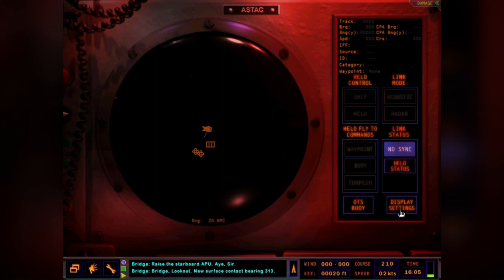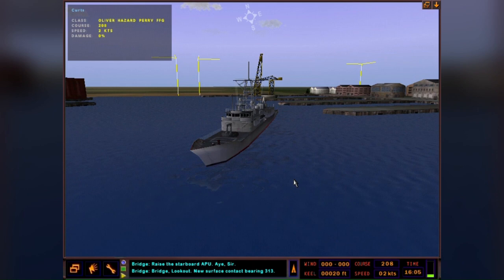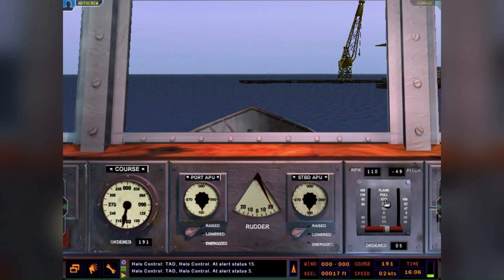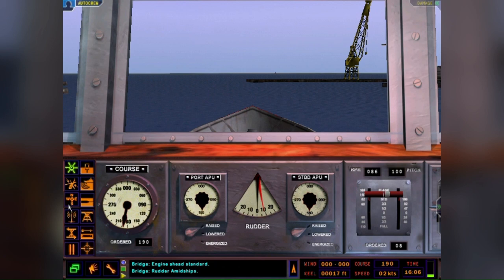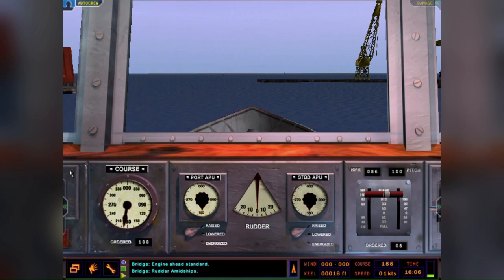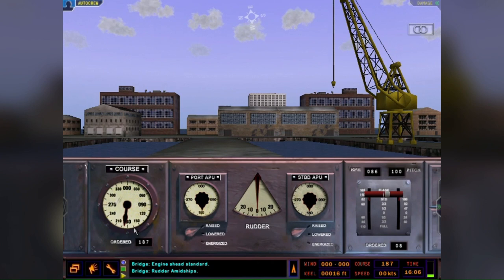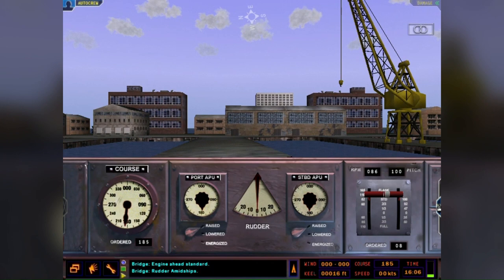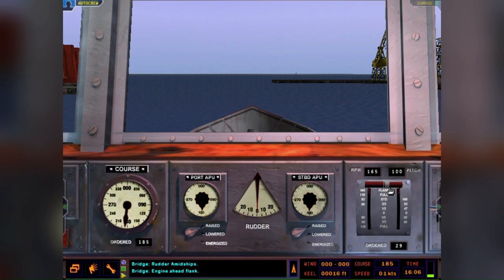Setting the helo for ASuW - anti-surface warfare - so she'll be loaded with torps and a missile or two. The Romeos apparently go to sea with the Penguin air-to-surface missile, and we'll be using that. Here we go, there's open sea - the river. Engine ahead flank, no need to turn the ship yet. Let's just start making some headway.